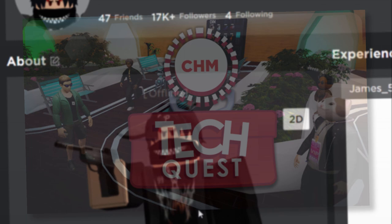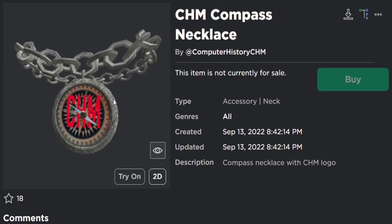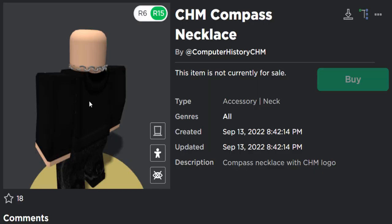Computer History Museum, I think. I'll show you guys what accessory we're getting. So the first one we will be able to get is the CHM Compass Necklace. It's okay. It's like a little compass thing, goes around your avatar's neck. It's a bit rusty, but it looks all right. Not too bad at all.